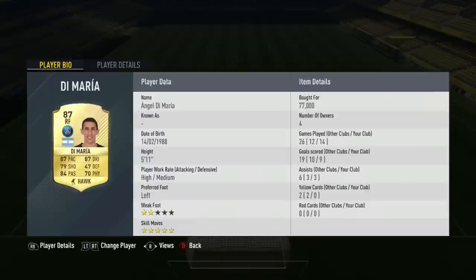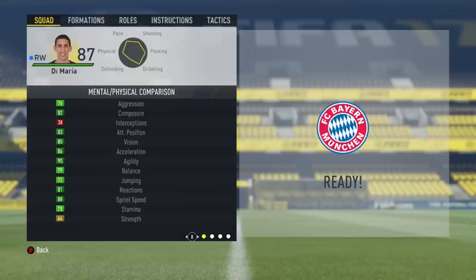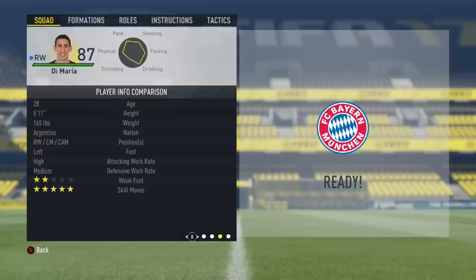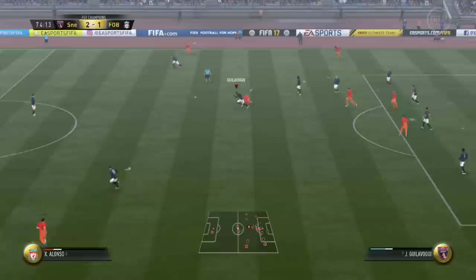Today we are looking at Angel Di Maria, 87 rated. I picked him up for 77k — nine goals, three assists in 14 games. Standout stats are acceleration, agility, and sprint speed, all very high, making him a very nimble and agile player. Crossing 90, ball control 87, dribbling 87, finishing a little low, shot power 87, short pass 83, long pass 83. He is a creator and a finisher despite the low finishing stat. Five-star skills, five foot eleven, two-star weak foot could be a problem. He has the Dribbler, Crosshair, and Acrobat specialties, and Flair and Long Passing traits.